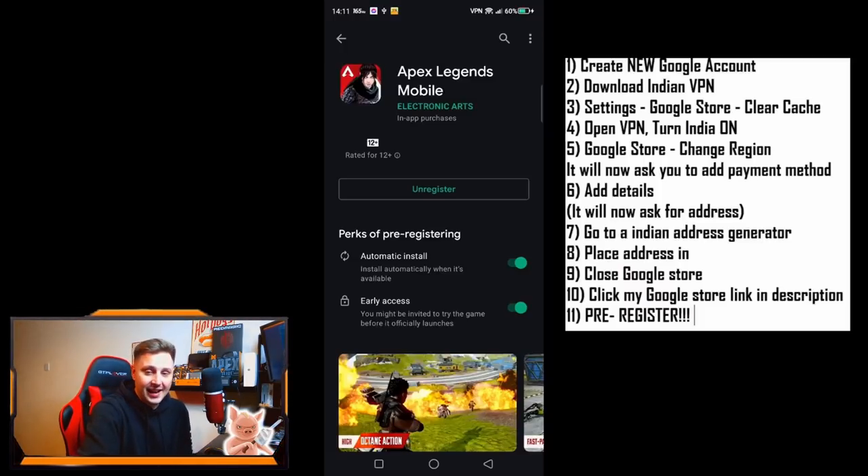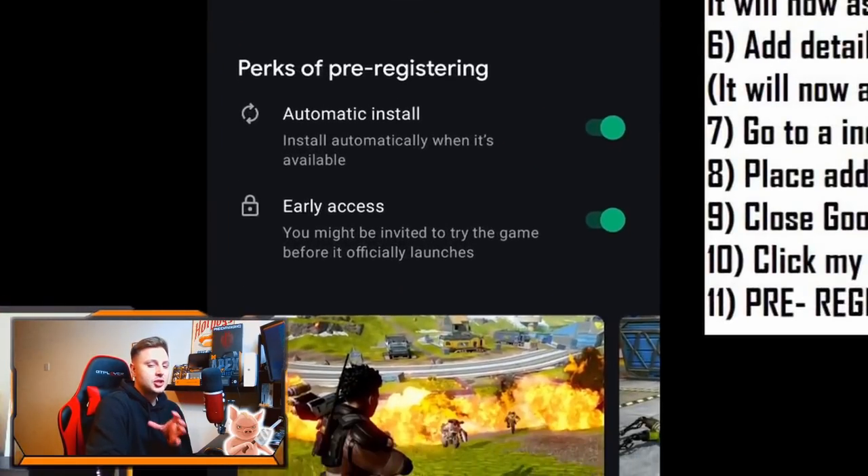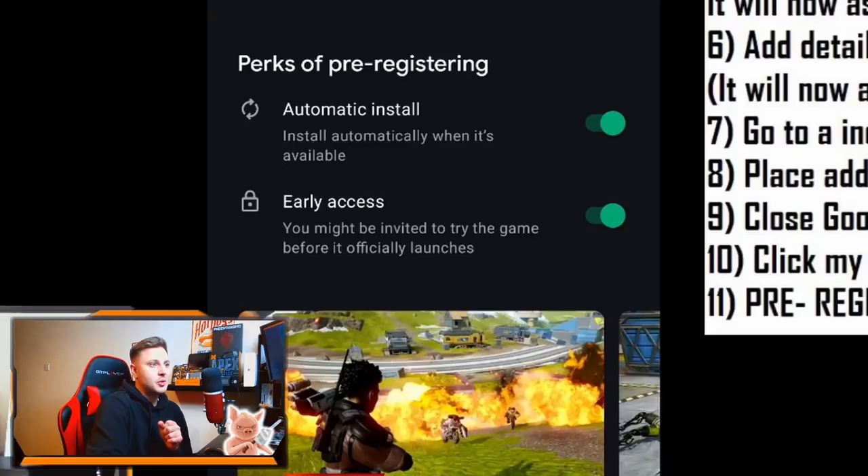It's literally as simple as that. Once you've done that, you can go back to your normal Google Play app store and it should show that you are registered and ready for the next closed beta. Also, as some final things, toggle on automatic install and toggle on early access just to make sure you do download the game and don't miss out on it.